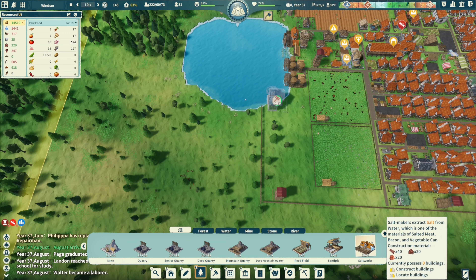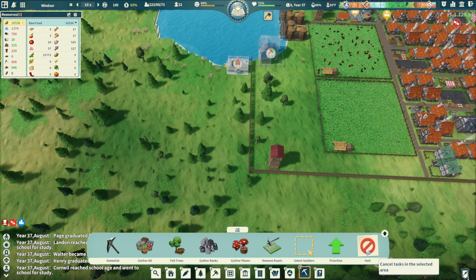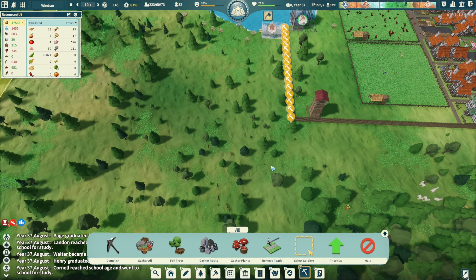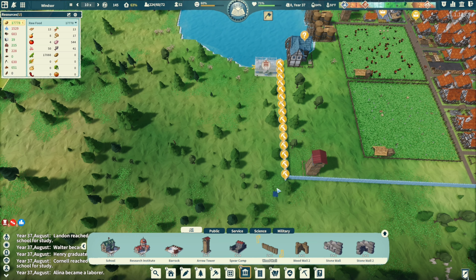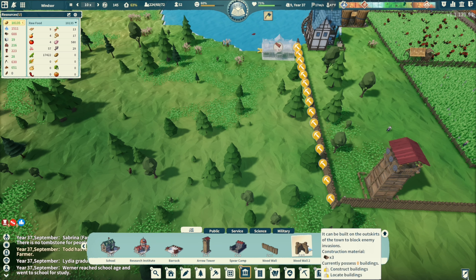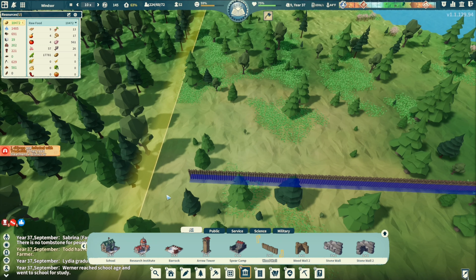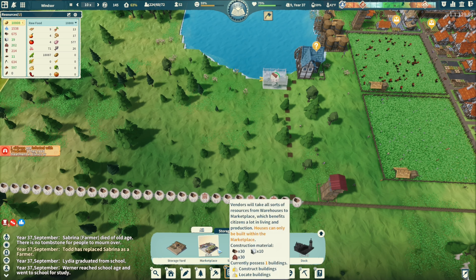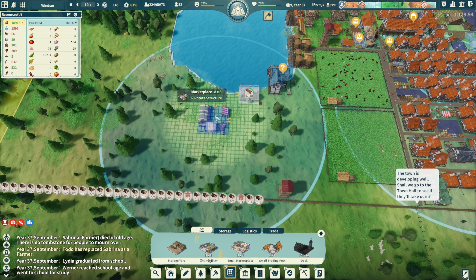Let's see what we got here - salt works. Put that there. We're gonna get rid of this fence. Take this other fence here. Wood wall - it's a more reinforced wall, got it. Then we could put a marketplace somewhere in here with a little bit of overlap.